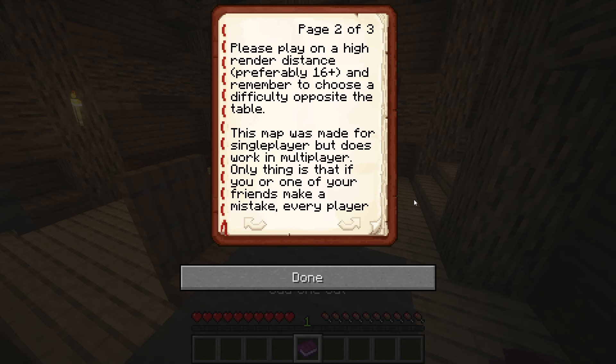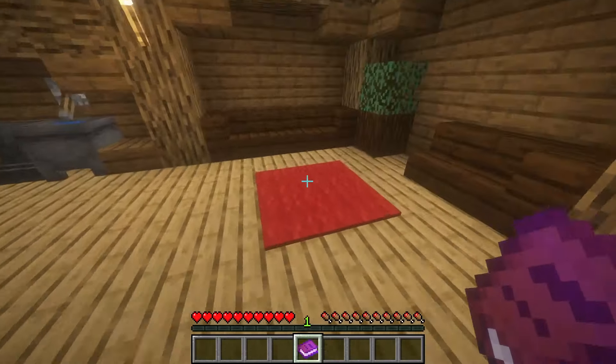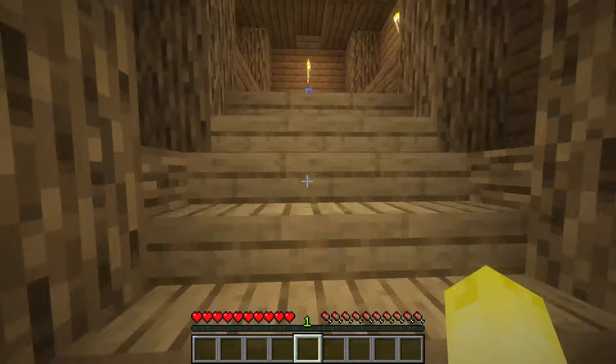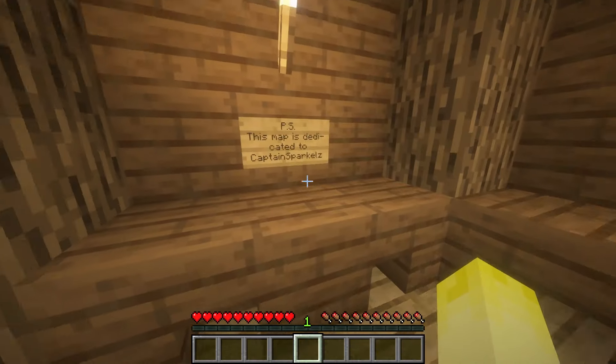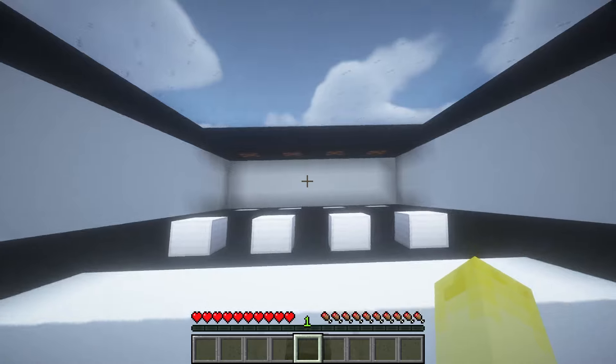This map was made for single player but does work in multiplayer. The only thing is that if you or one of your friends makes a mistake, every player will lose a life. If you've understood all this, drop this book on the red carpet and the path to glory will open for you. Uchu, aka random map creator. That's a cool mechanic, I like that. This map is dedicated to Captain Sparklez.